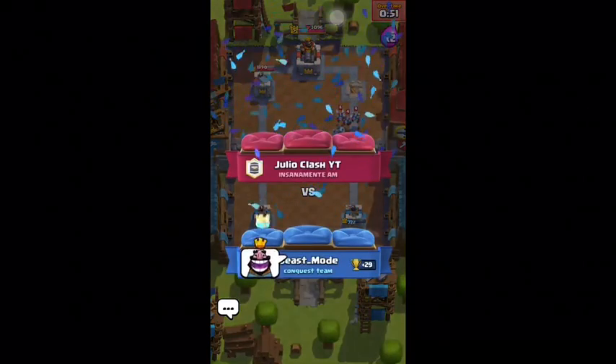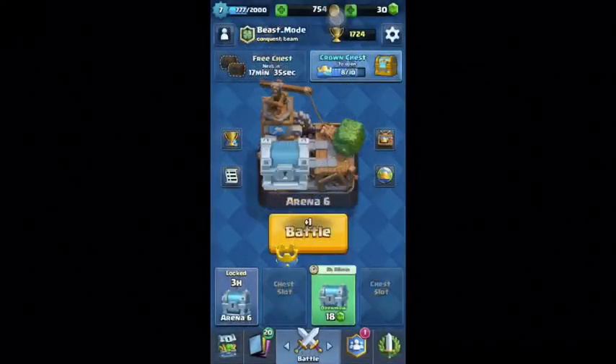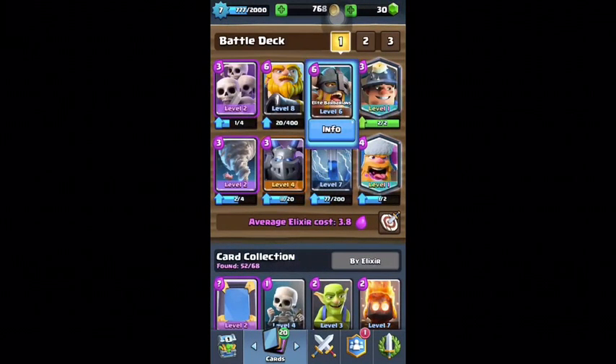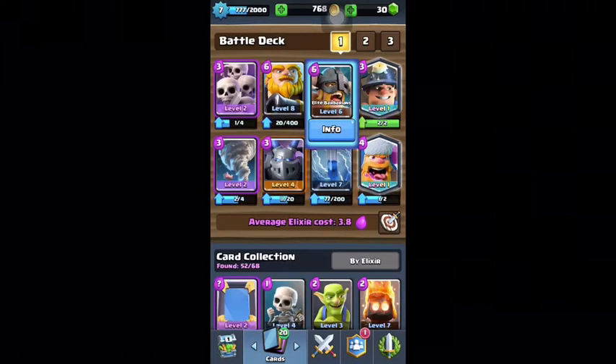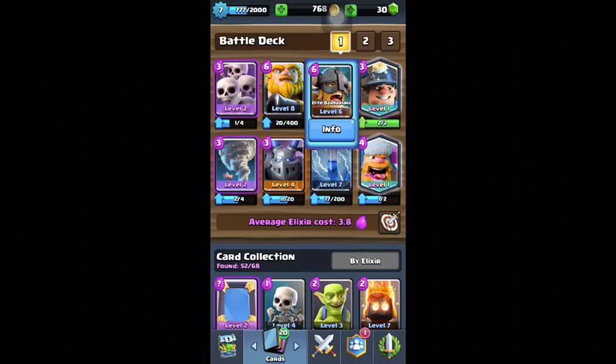If y'all don't have the elite barbarians, try to get them. If they ever come in the shop, make sure you buy them because they're really good. Mine are level six and I just got them yesterday — once you get them you get them a whole lot in chests. Thank you so much for watching the video — make sure you leave a like and comment below what you want to see, Clash Royale, 2K, it doesn't matter. Remember, 100 subscribers we're gonna do a giveaway. Thank you so much for watching — Twice the Beast, out.